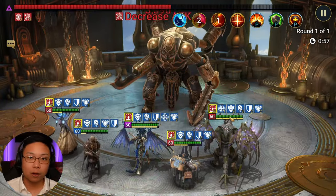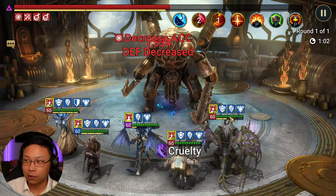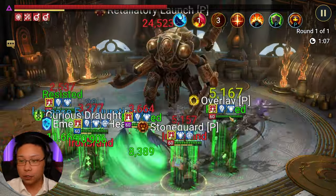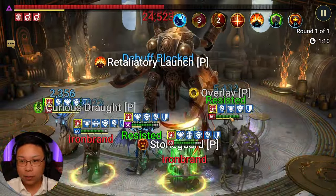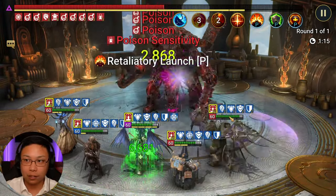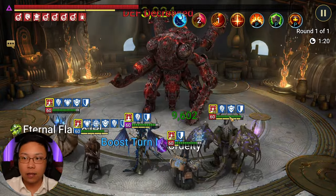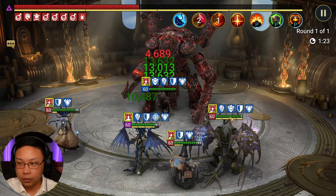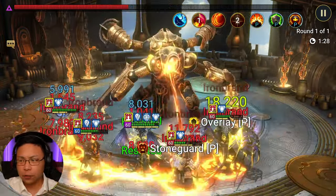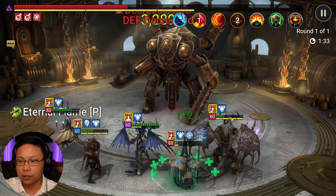Geomancer — we already know our main man Geomancer. HP burns, reflecting damage whenever he places HP burns. I think most of the damage is going to be coming from Geomancer. The main reason we're able to kill is because of Corvus and Geomancer — the poisons and the HP burns. If you do the traditional Bronco unkillable team, all the damage is basically going to come from Geomancer with his HP burns.